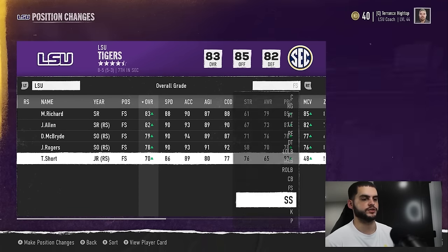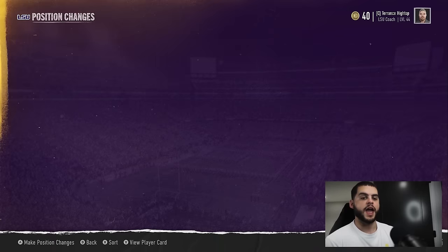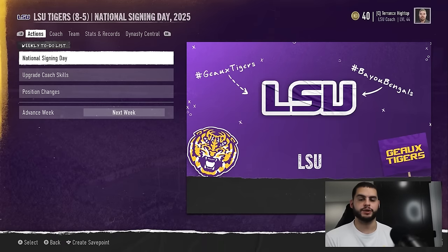I'd probably put one of these free safeties at strong safety just to make sure we're super balanced. Also make sure you are changing your athletes — the players you sign that can play both sides of the ball and numerous positions. Put them in the right position to succeed. I find that their top position is generally where you want them; for example, if an athlete is elite at quarterback, I'm probably not moving them to running back.